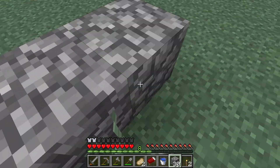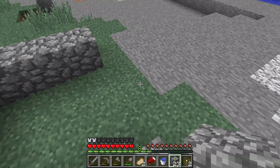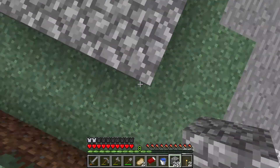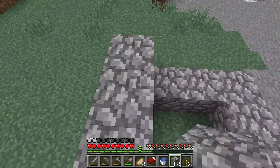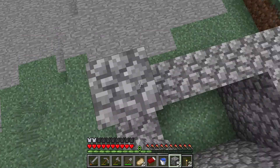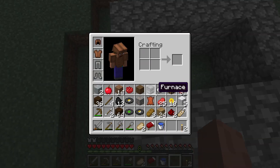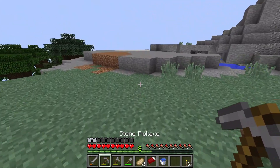Anyway, let's start building our foundation for the watchtower. I think this is a pretty good spot — we got a little bit of cobblestone. It's sort of foggy, but that's okay. I might turn the render distance up a little later just so we can see further. Ran off cobble, so I'll go back and get more.